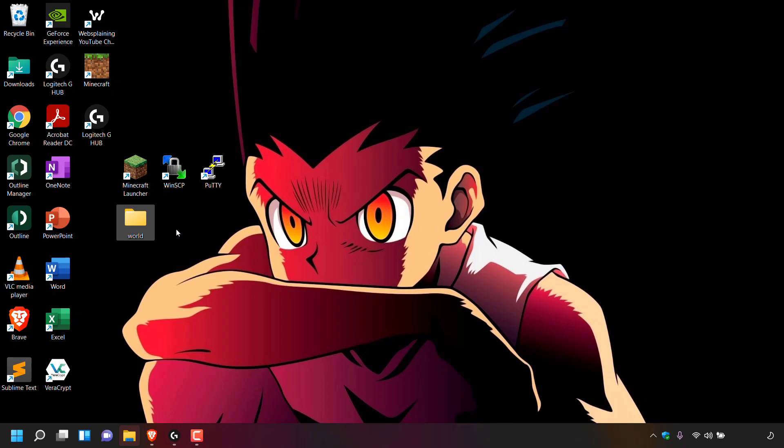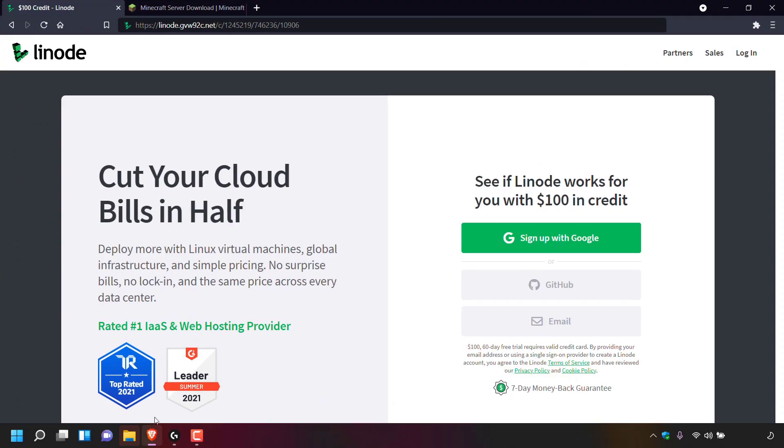The next thing we need to do is get ourselves a server to upload these world files onto. To do this, open up your browser and navigate to the following URL address — this is my referral link for the server hosting provider called Linode. This referral link will give you $100 free Linode cloud credit to test out Linode servers free for 60 days. I'll put my referral link in the video description below. Once you've clicked on my referral link you'll be taken to the Linode web page which says see if Linode works for you with $100 in credit.